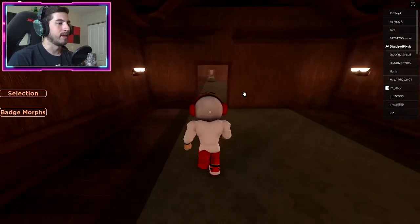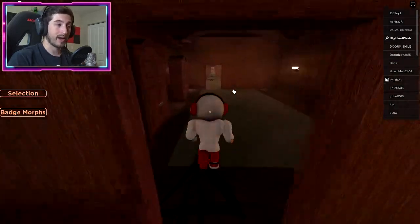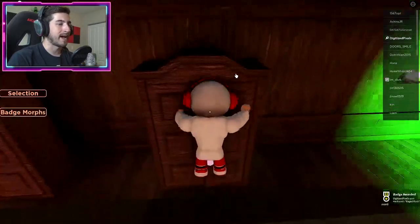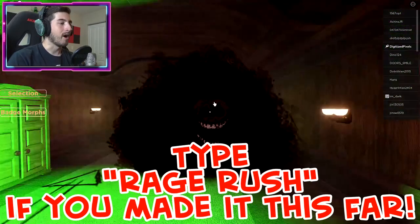So this is one, then two, then three. I believe on the fourth one, this cupboard — or wardrobe — right here will give us the badge. There we go, bump into it, and it's just that easy!